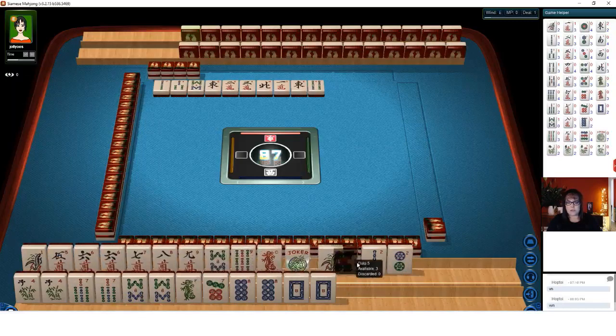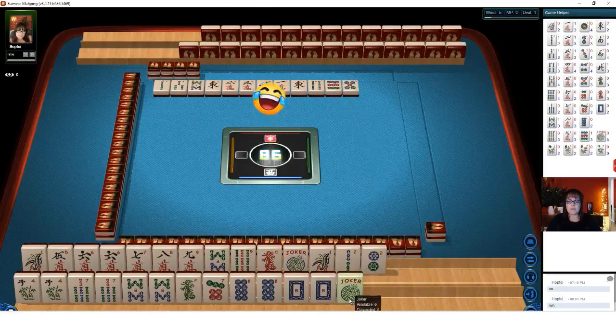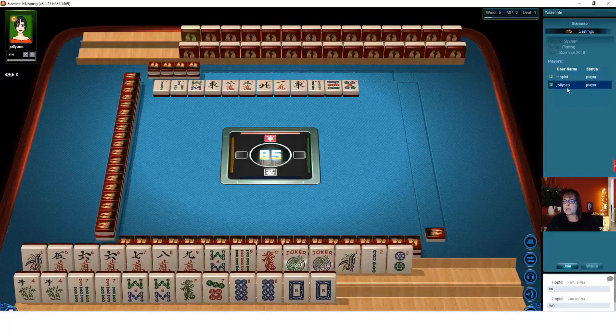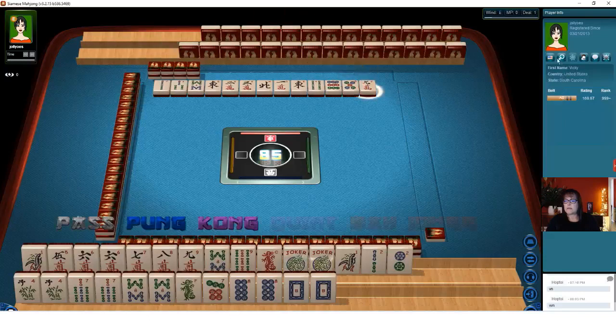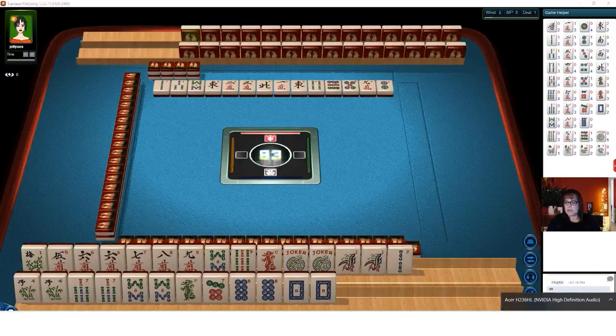I think this 5-dot can go. 9-dot. 5-dot, 9-dot. Okay, 9 characters — we'll pass on that. There's a flower — we might be able to use that. Let's discard the 2. We have an 11 here, 2 dots. I need to turn this sound down, sorry about that. We need 7-dot or green dragon. Let's discard 8 bam.